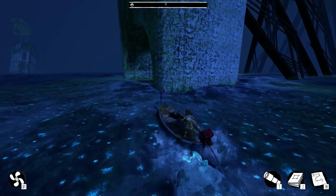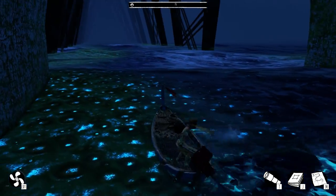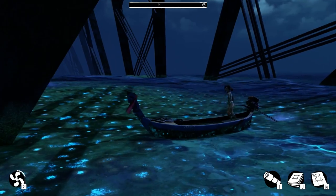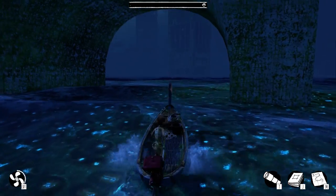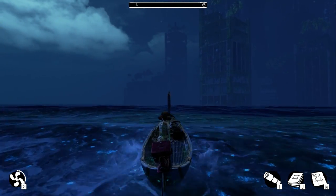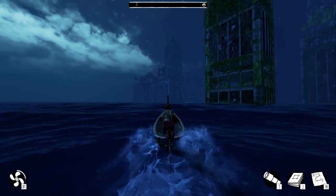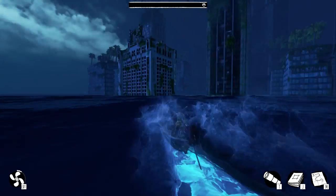I wonder if this is supposed to be New York or something. We can go under here - that's kind of surprising. Yeah, that's the edge of the map though. I think this building over here is where we want to go. Let's see a red blinker on top.